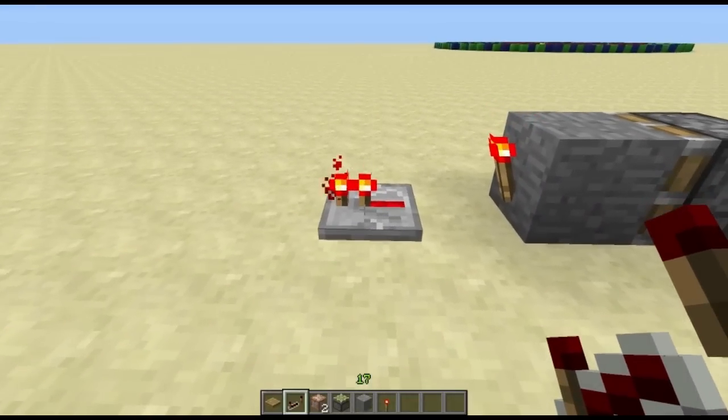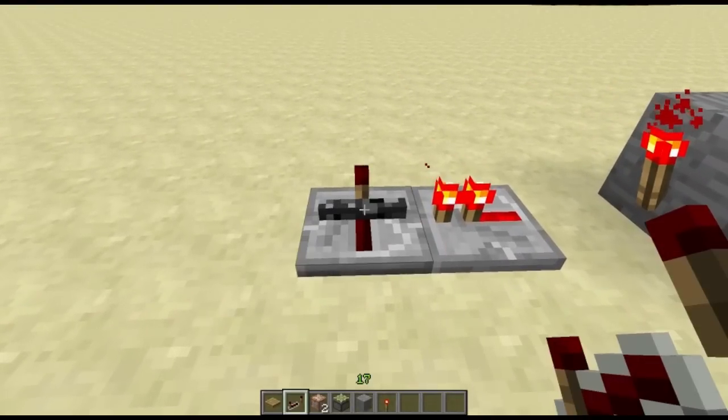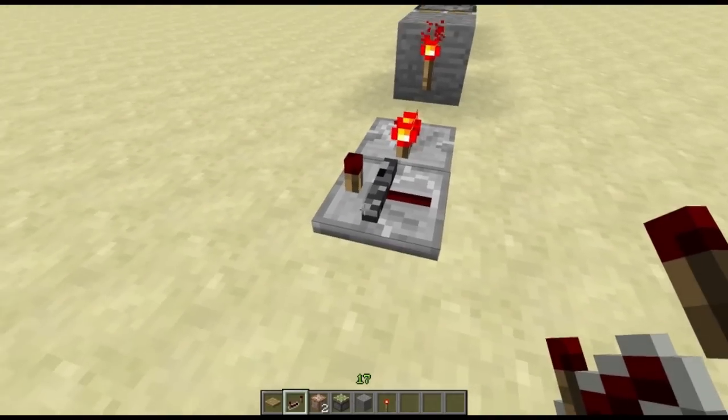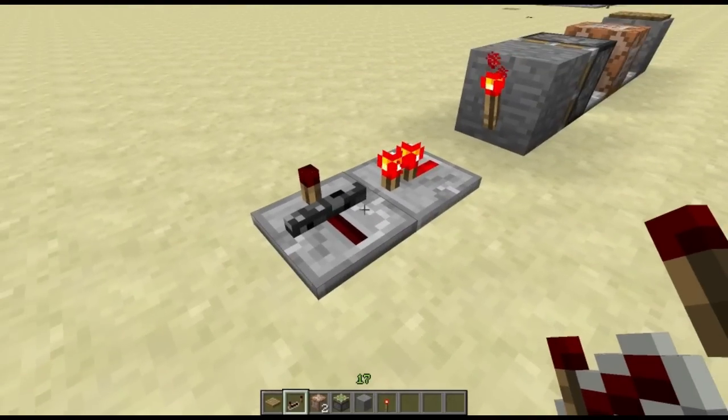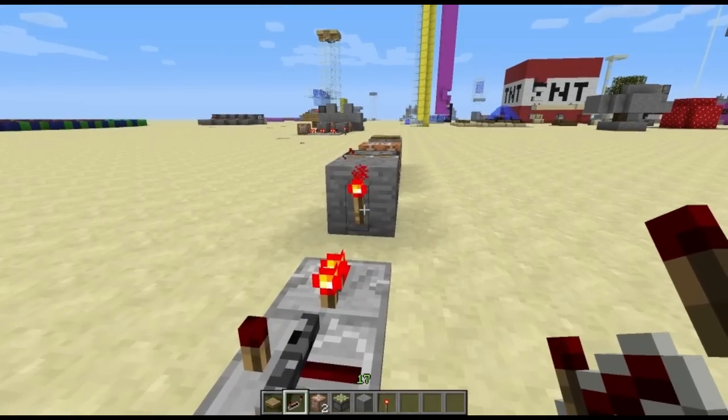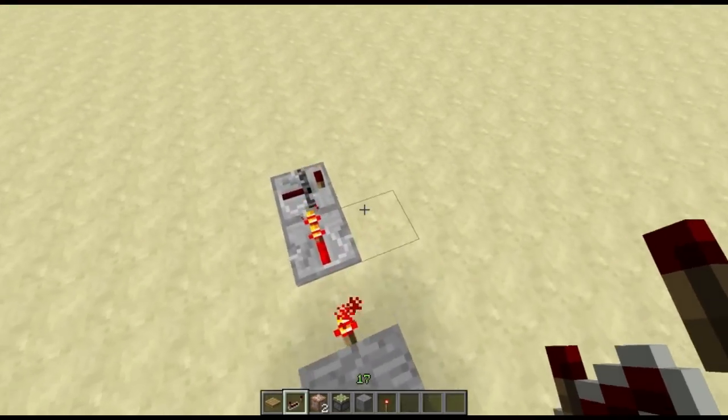As you can see it's powered, and we're going to place a repeater beside it like so. So basically now we have a locked repeater. Now these aren't used a lot — people don't use these — but these are actually super helpful and this is basically what makes it work. So that's the first part of the ready-up system.